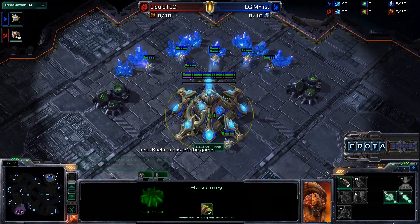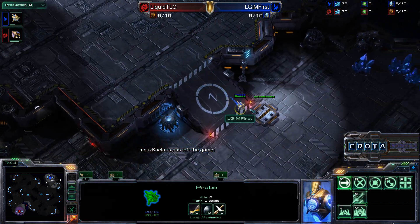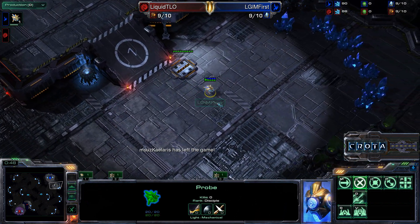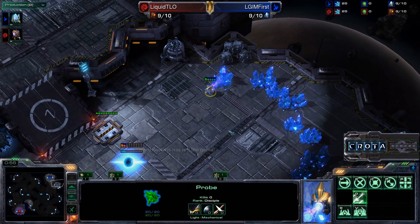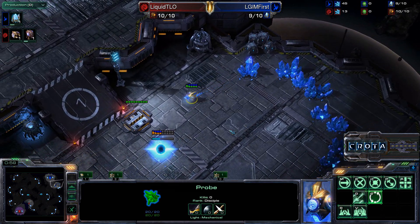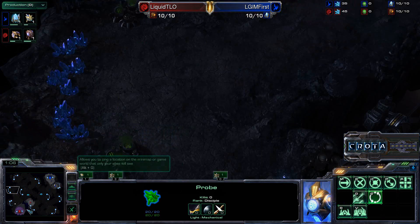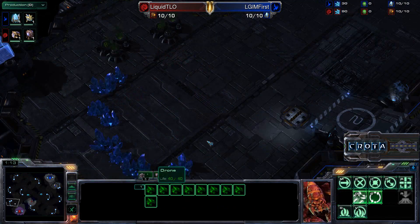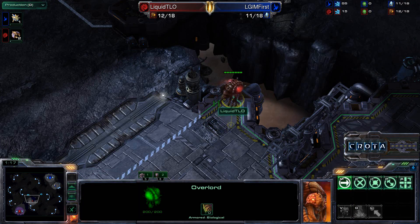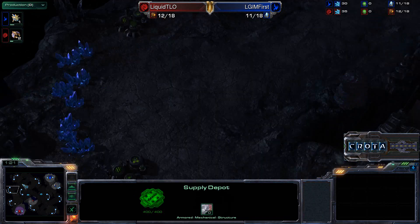Protoss versus Zerg, one of those matchups we are very familiar with, and we are going to be seeing most likely a Forge fast expansion come in from First. Pylon should be warping in here on Daybreak. Now Daybreak is one of those maps where I do feel Zerg has a slight advantage — one of the reasons being a very easy to take third. All TLO needs to do is slip outside, set up a hatchery, utilize the faster movement speed on the Overlord, scout out what his opponent is doing, and decide whether to take a quick third base around the four minute mark.